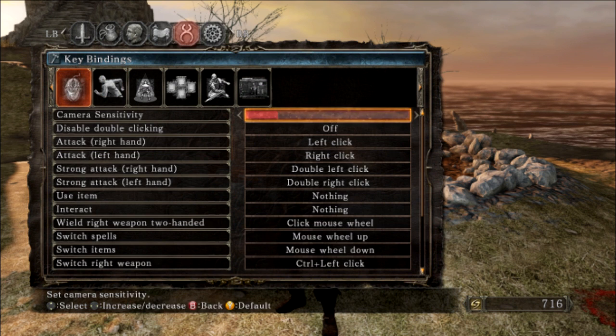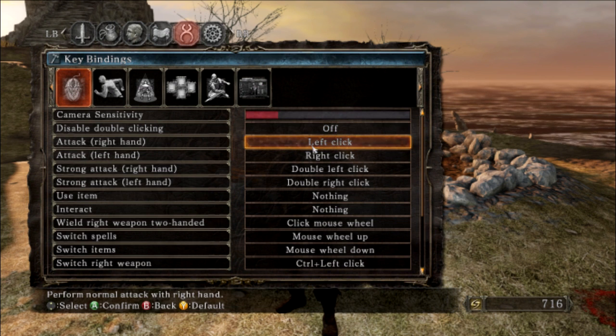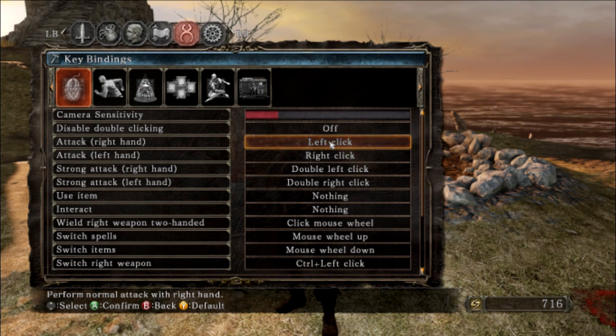First of all, you're going to want to turn down your camera sensitivity. When it starts off you're going to need to definitely make sure that's turned down. Your right hand, which is your main weapon and power attack, is going to need to be your left click — your index finger on the mouse — which just makes sense.